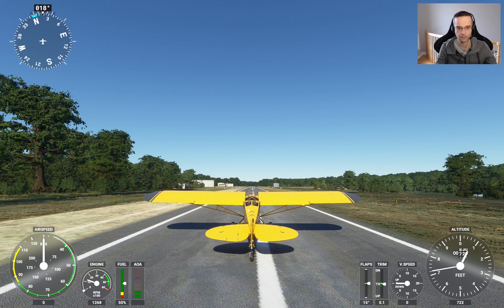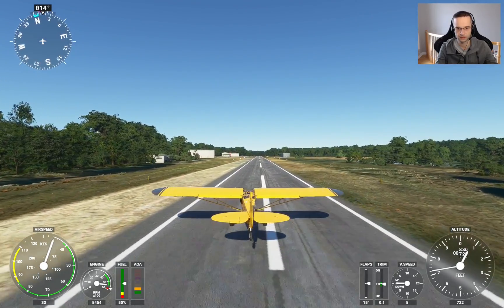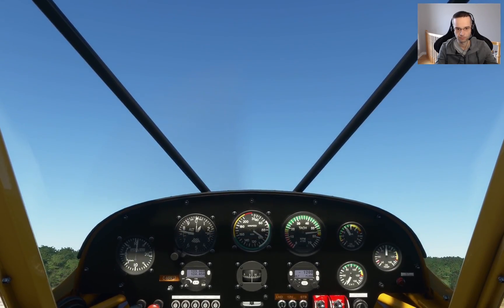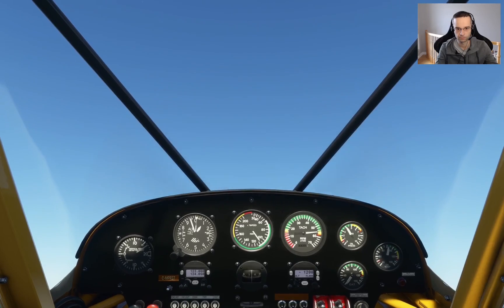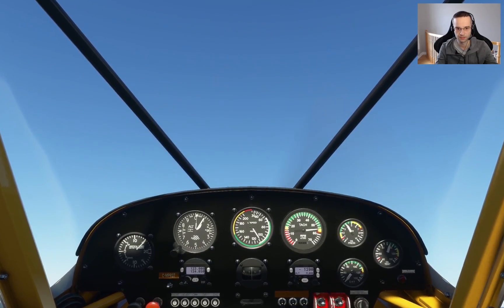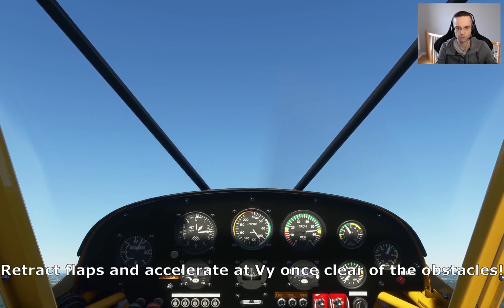Once we've cleared the obstacles, we can lower the pitch and continue accelerating and climbing to cruise altitude at around 112 kilometers an hour for the optimal rate of climb. Alright, brake is on, applying power, letting go of the brake — the plane starts moving fairly quickly, tail comes up quickly as well. There's our 40 knots, we can rotate. There's 104, which is what we want to hold. Just adjusting pitch to hold 104. And there we go — we've now cleared any obstacles that were below us.